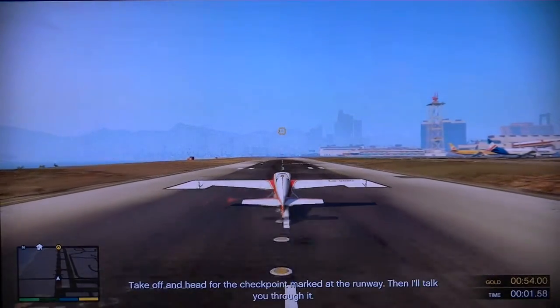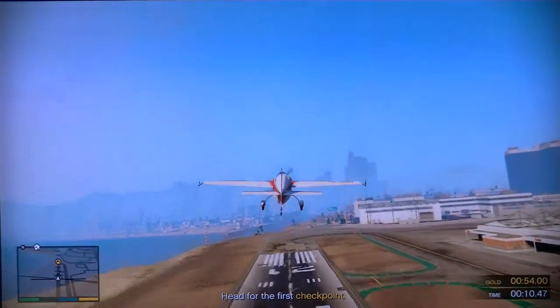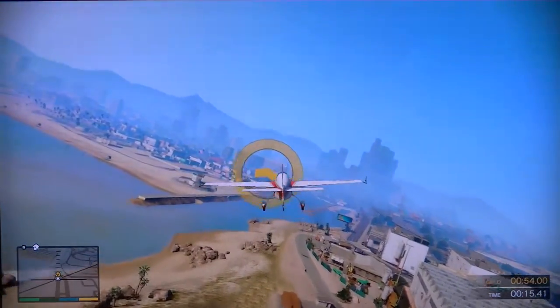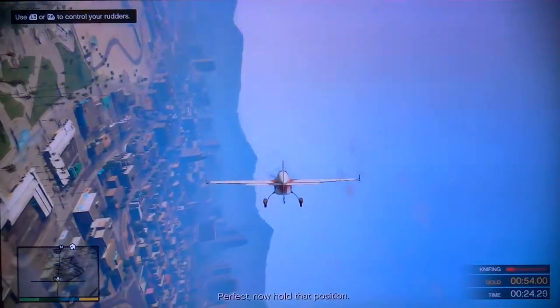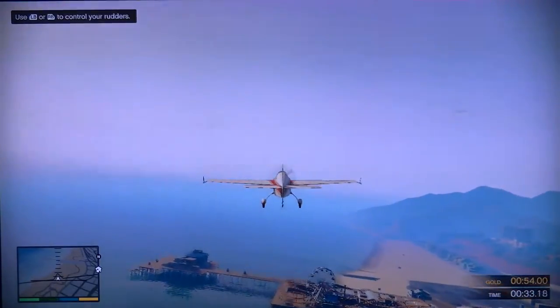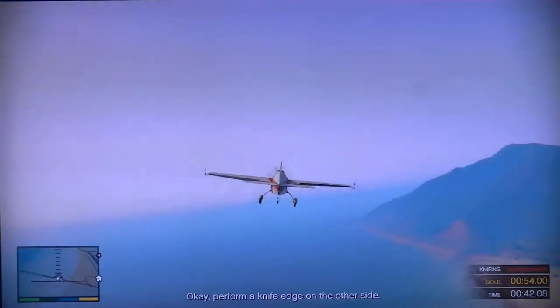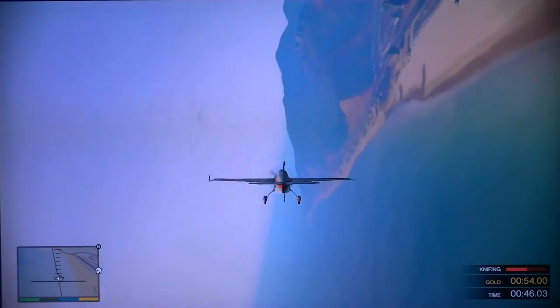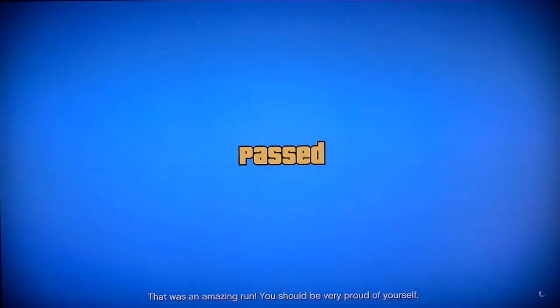Head off and head for the checkpoint marked at the runway, then I'll talk you through. When I give you the signal, I want you to try to hold a knife edge with your plane. Perform a knife edge — perfect, now hold that position. Don't forget to use your rudders to maintain altitude. Level out the plane. Good. Let's see if you can do the same thing on the other side. On my mark, roll your plane over to the opposite side and hold the position. Perform a knife edge on the other side. Level out the plane. That was an amazing run — you should be very proud of yourself. Alright, I didn't... oh yeah, it told me to hold the left and right bumper to balance myself.